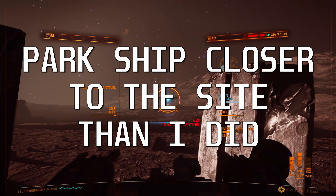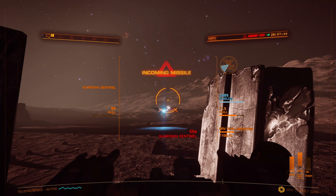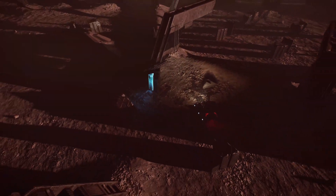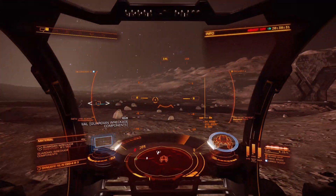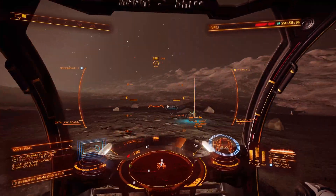I parked my ship too far away from the site, because there were other players here when I arrived and they were parked in my favourite spot. Now they've left, I'm finding my ship is too far away to take out the missiles. You can either drive evasively when the missiles are coming in, or just slam the handbrake on. The missiles aren't all that dangerous, but if they flip you over, you can end up taking hull damage.